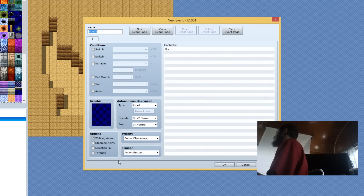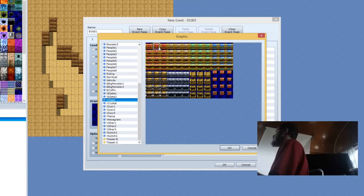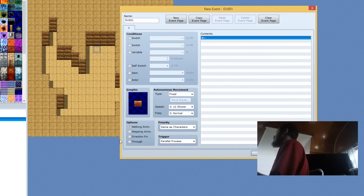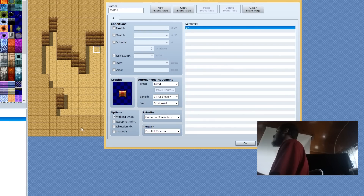Double-click somewhere — you want to make it a parallel process. Now we're going to give it a chest graphic. This part is not really important, but it helps you realize what your event is. If you have a lot of different events on the screen, the icon here will definitely help you remember what it is. This first event isn't even going to be shown to the player, but it's helpful if you have a bunch of stuff on your map.